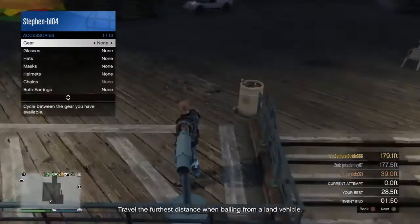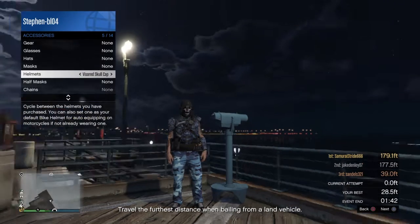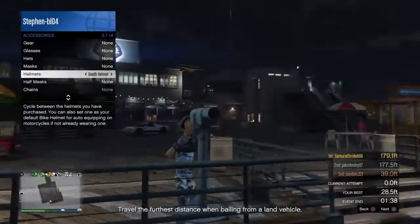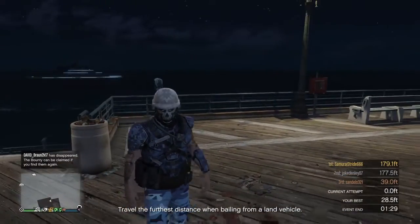And then you go to the helmet that you want — like this. Any helmet you want really, but any helmet without covering your face so you can still see the mask. So any helmet — this one. Walk away slowly and it should appear like that.